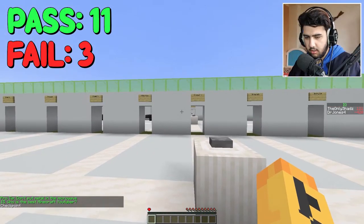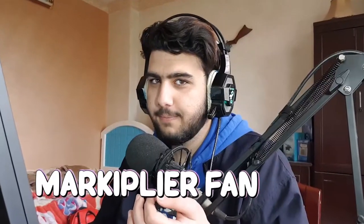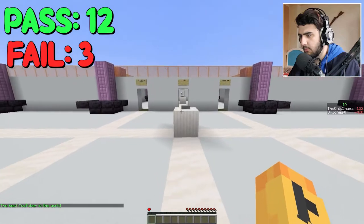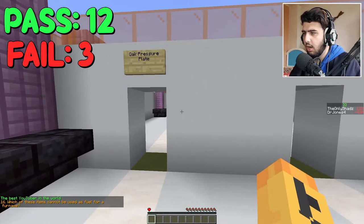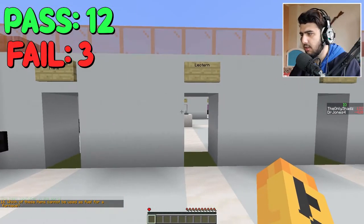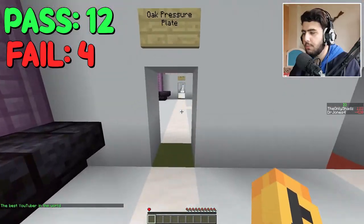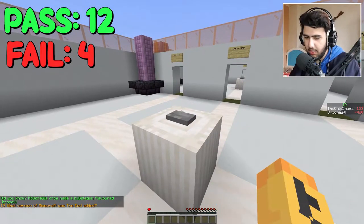What the fuck is that? Who's the best Minecraft YouTuber? I'll just go with his name. Which of these items cannot be used as fuel for a furnace? Oak pressure plate? You can, I guess. Lectern? You cannot use lectern. Crimson stem? Cause it's Nether — it's not burnable. What the fuck am I doing? Okay, nevermind.